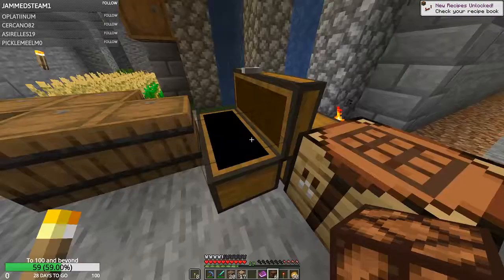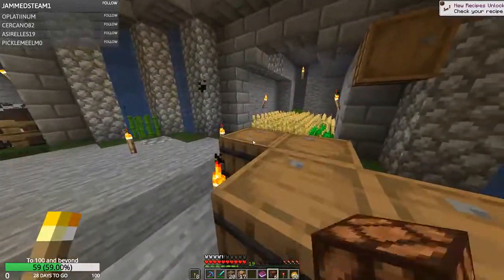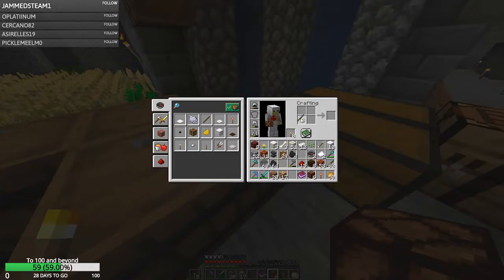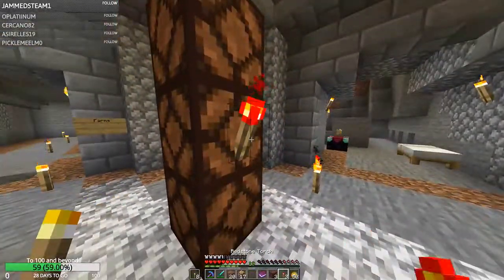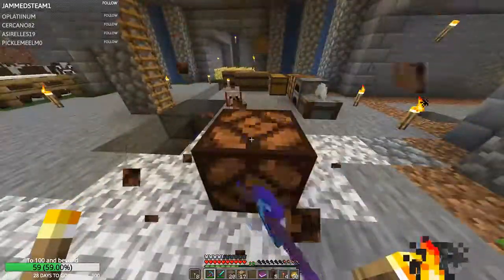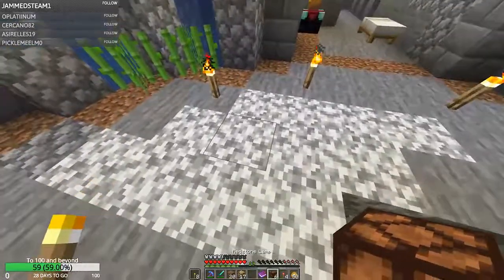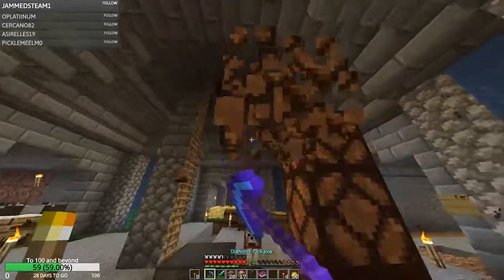Some more torches. I figured probably the easiest way you can light these up is with torches. That is, if - no, they don't. Wonderful. That's great. Okay, so we're going to need to make redstone blocks I think. Unless... no, that won't work anyway. Never mind.